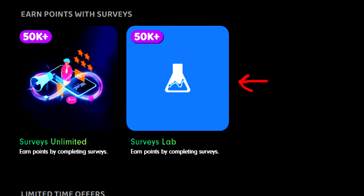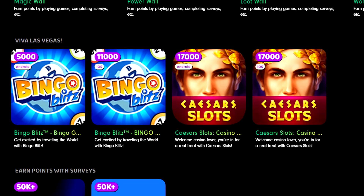In my country, the survey options available are very limited, with only two providers. Above the survey section, there are two different app install offers available — one for iOS and one for Android. Breaking down the Caesar Slots currency conversion, that's actually $17 per offer, while the Bingo Blitz offer is $11 of real money, whereas the Android version for Bingo Blitz is only $5.